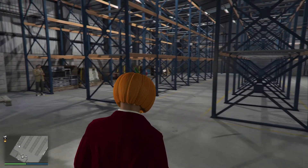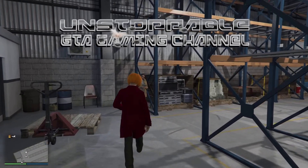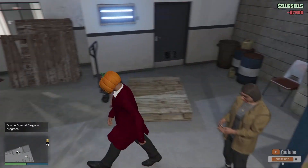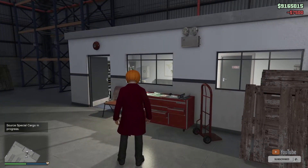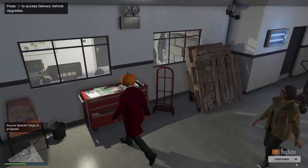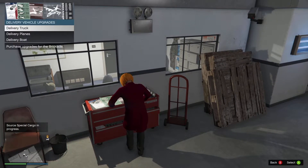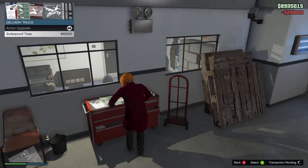Right, quick one. The delivery vehicles are — well, the tugboat especially — so we looked at upgrades, which is good. You could upgrade them, so let's have a look and see how much they're going to cost. Delivery truck first — that's the brigade armor. Yeah, why not? The thing's like an absolute tank anyway, so it doesn't really matter.